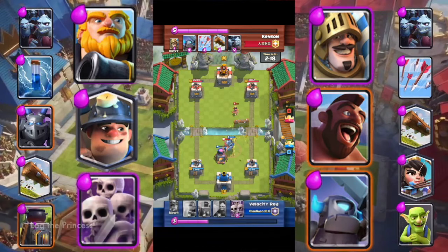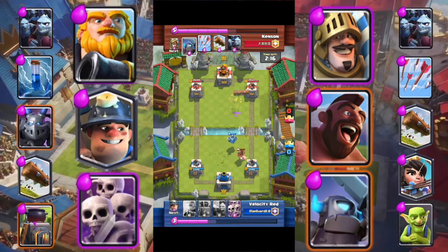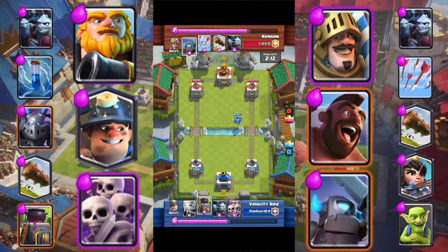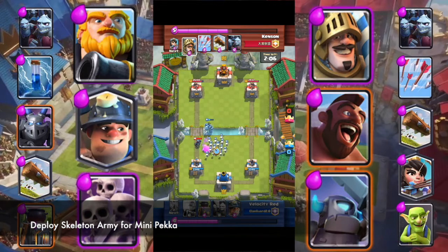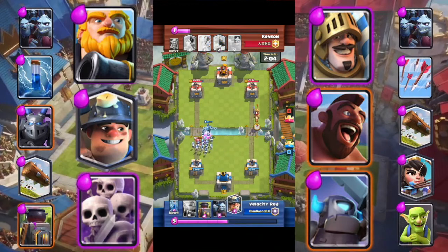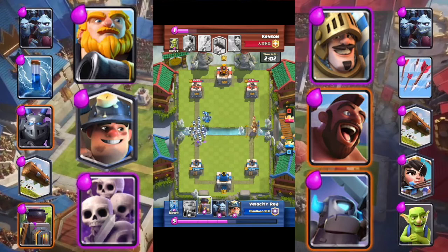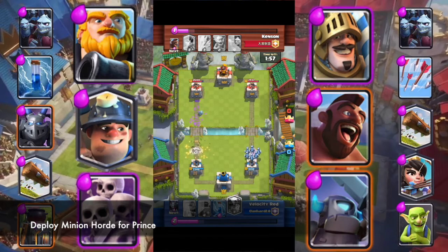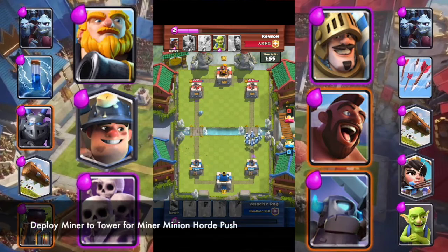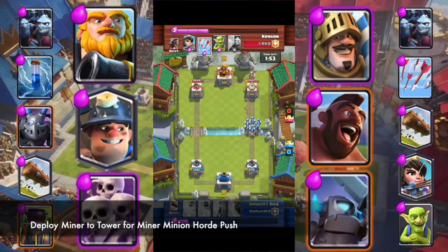Log the Princess. Deploy Skeleton Army for Mini P.E.K.K.A. Deploy Minion Horde for Prince. Deploy Miner to Tower for Miner Minion Horde Push.